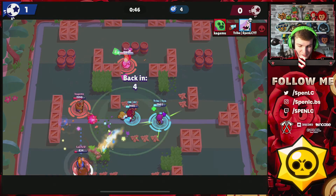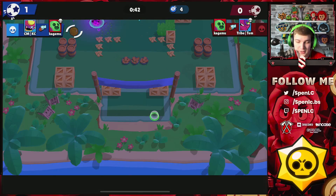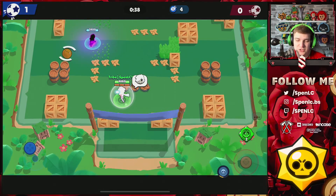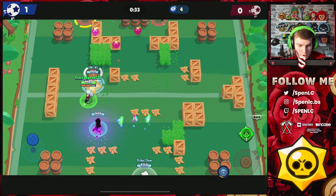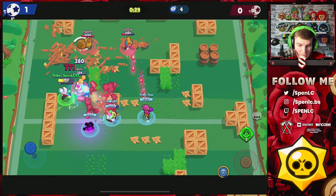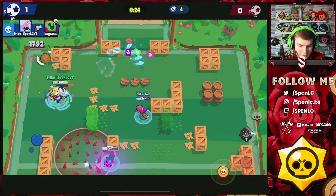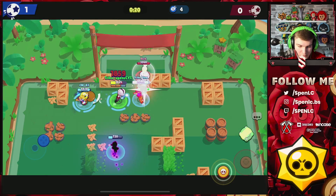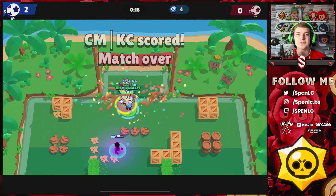The knockback from the star power is crucial to get that double hit and it stuns them as well — it's a really good star power. I'm really enjoying Colette's super; it's a really fun one to use. Going to super here — the Spike is going to threaten me. Tom can also super the Spike, so you have to be careful because you're not invulnerable when you're dashing in. It's super fun though — I've definitely underestimated Colette. That's going to be another win for us.